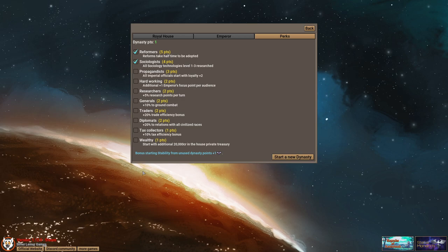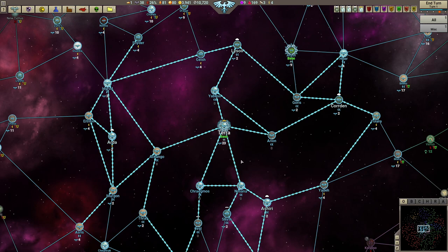We have one point left, so we can be wealthy or we can be tax collectors. We can either start with extra money in our treasury — which is pretty cool because you can appoint ministers or people in the courts to higher levels using your own money — or we can just be better at getting taxes. Obviously we're going to be better at taking taxes. Why would you use your own money when you don't have to?